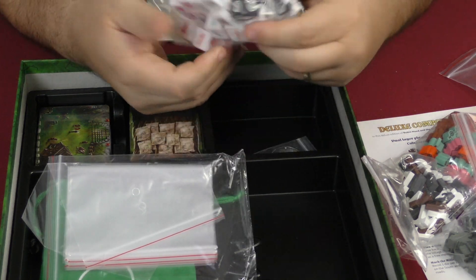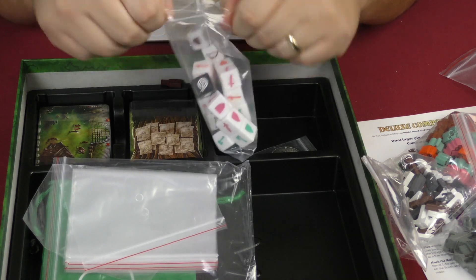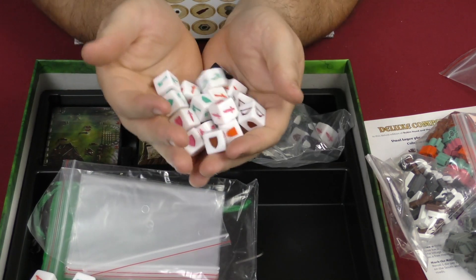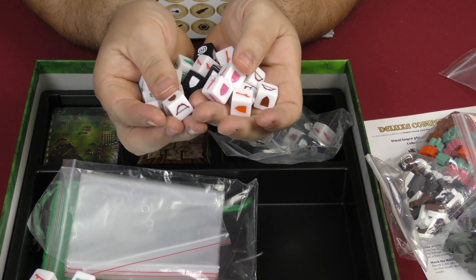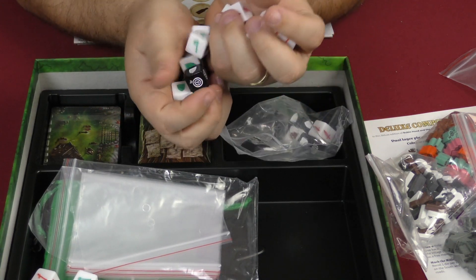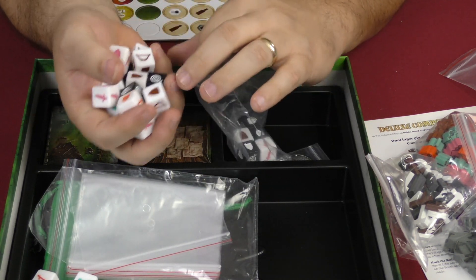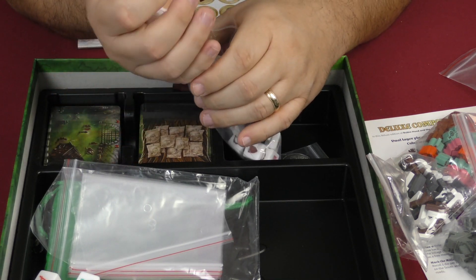Then you also have dice. They are etched, which is great — not heat transfers or anything like that — very nice components. They are very angular, which I don't necessarily like; I prefer more rounded dice. But the etching is a nice touch.